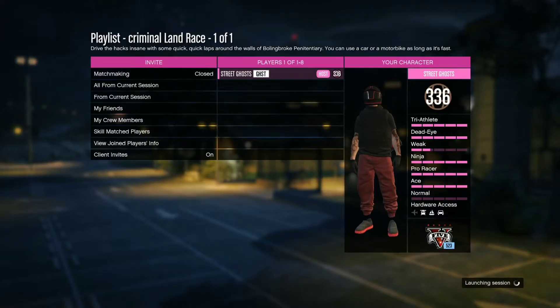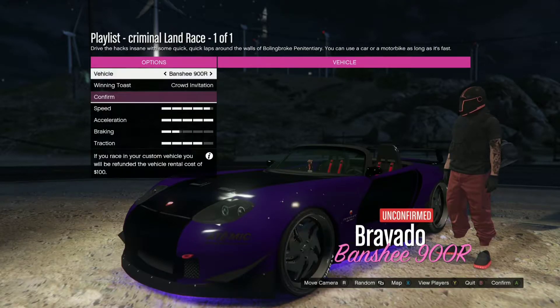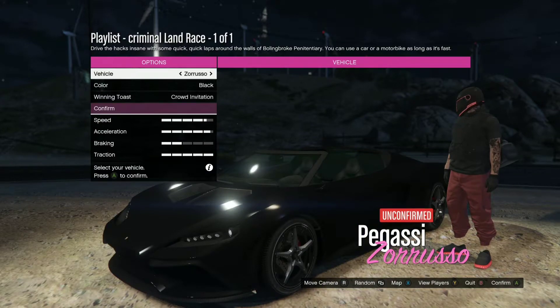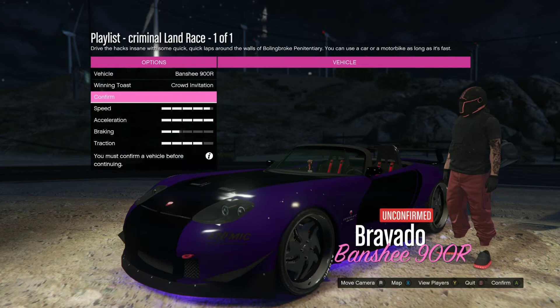Now, this isn't solo — this is private. So you just need anyone on your friends list; just quickly ask them if they can accept your invite for the glitch. Select any car you want.